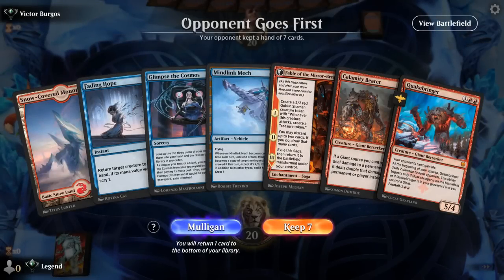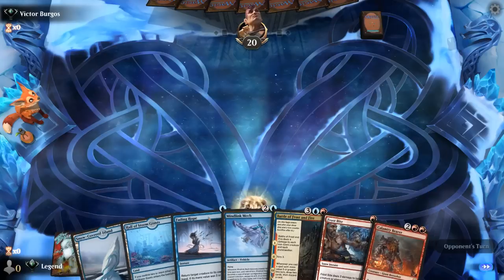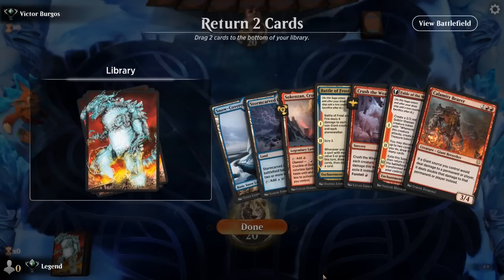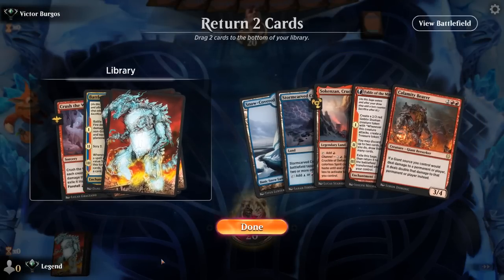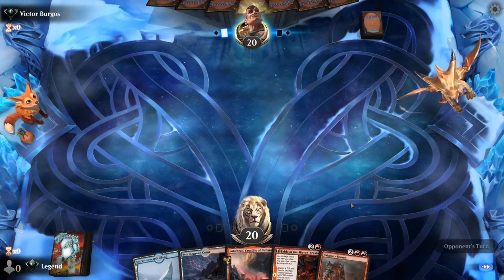We're on the draw but sadly have no blue mana — just one Mountain — so we have to mulligan despite having both combo pieces. Going down to 6, we've still got Mind Link Mech and Calamity Bearer but can't keep with no blue mana and only two lands total. Going down to 5, we get a hand we can work with — keeping Fable and Calamity Bearer to dig deeper toward the missing combo pieces and hoping to get lucky.